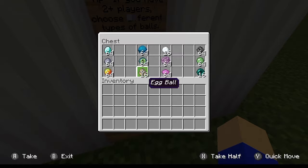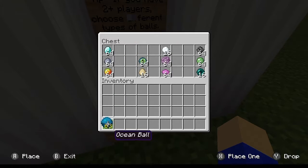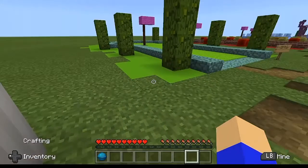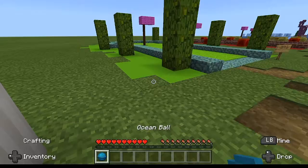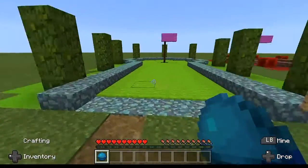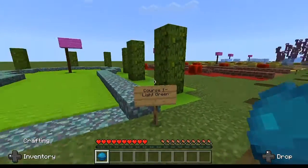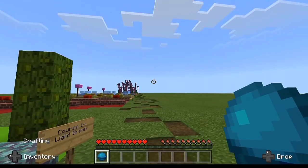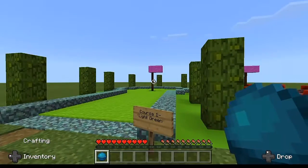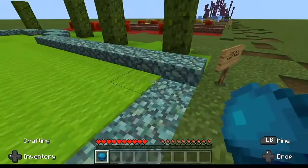Let's see what kind of balls we have available. I'm going to use what I used last time — the ocean ball. I think it was just called a blue ball the last time I played. There are 10 courses in this map, and we're going to try to get as few strokes as possible. We're going to be starting off with this first course.